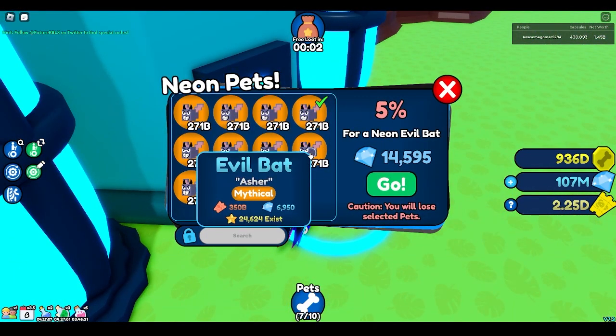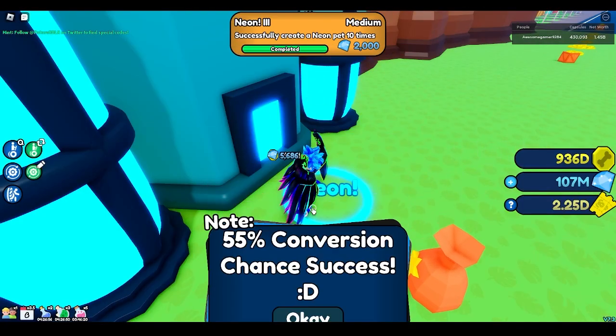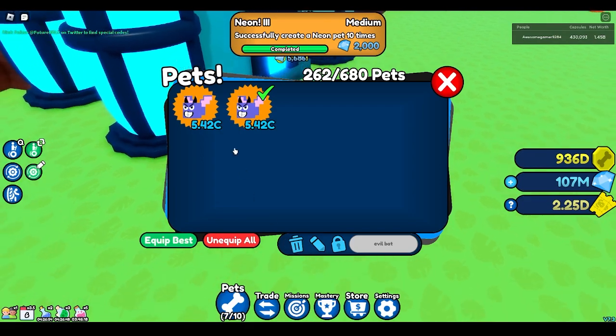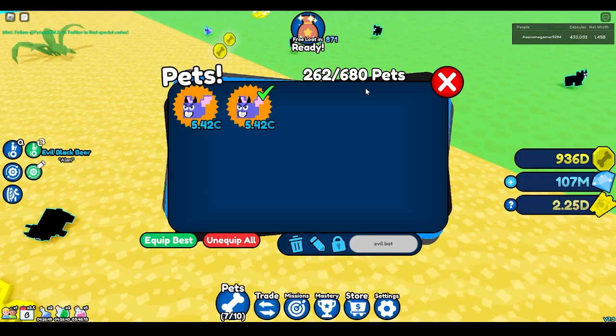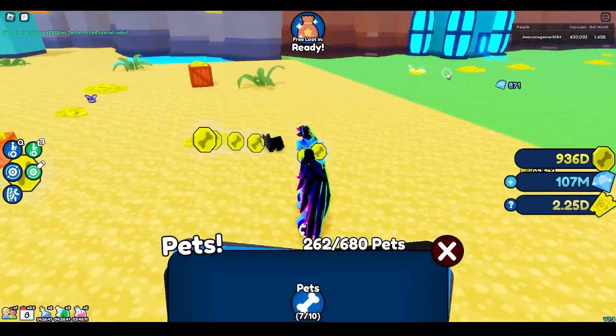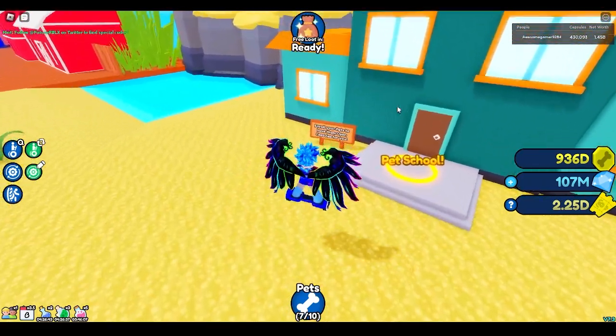Then you just go to the Neon machine and create. Obviously I'm not going to do it with these trash chances — should I? I don't know. Whatever, let's go. We got the Neon! I don't know how, I just got lucky y'all. We got the pet. That's how you do it y'all, hope y'all liked this video.